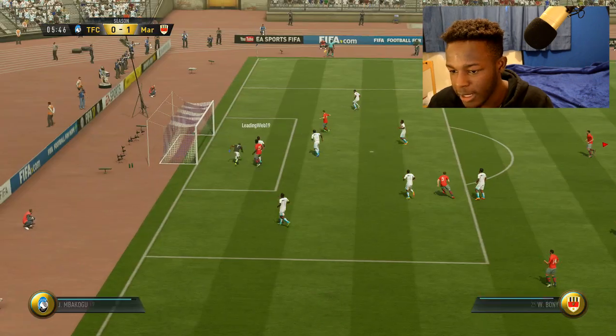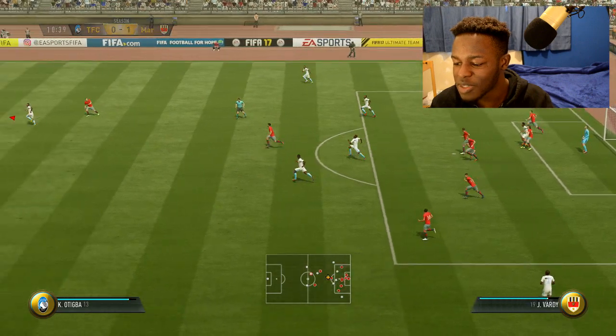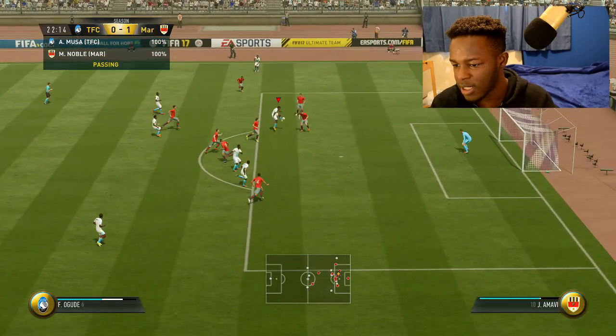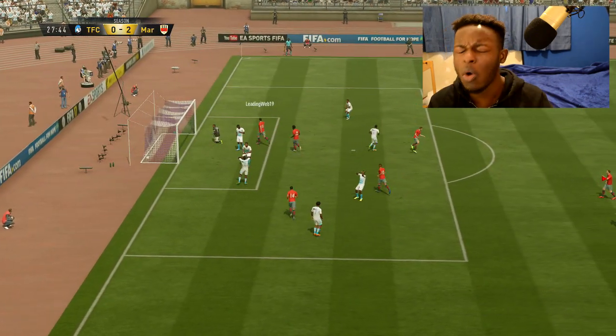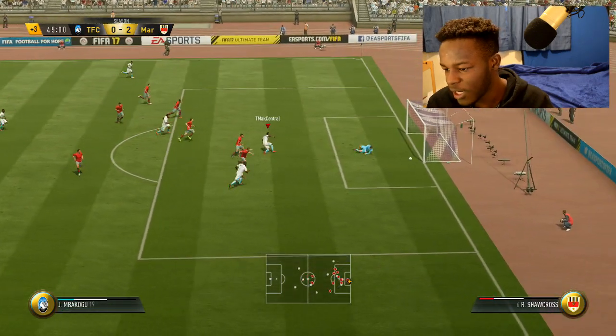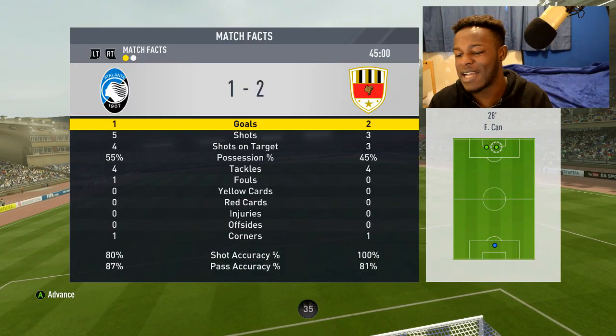We've conceded early and gone 2-0 down — I'm not happy about that. We keep pushing though: a cross, a great save from the keeper, and another effort blocked. I hit the bar and the keeper makes another save — this guy doesn't deserve to be 2-0 up. Then finally we pull one back before half time. At half time the stats show I've had more shots on target and more possession — I should be in the lead. Time to make things right in the second half.